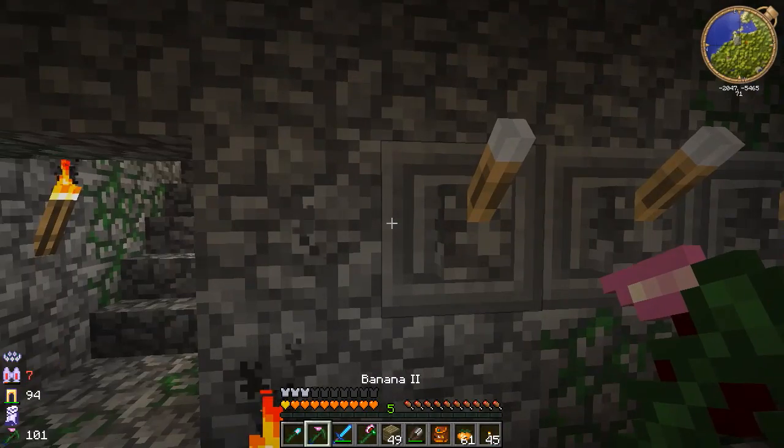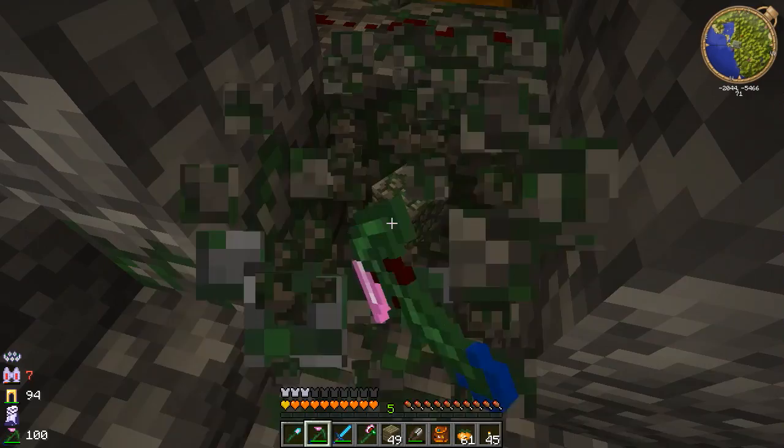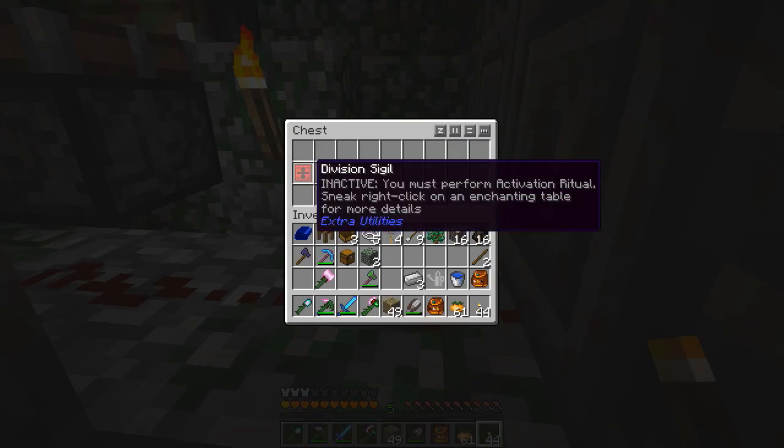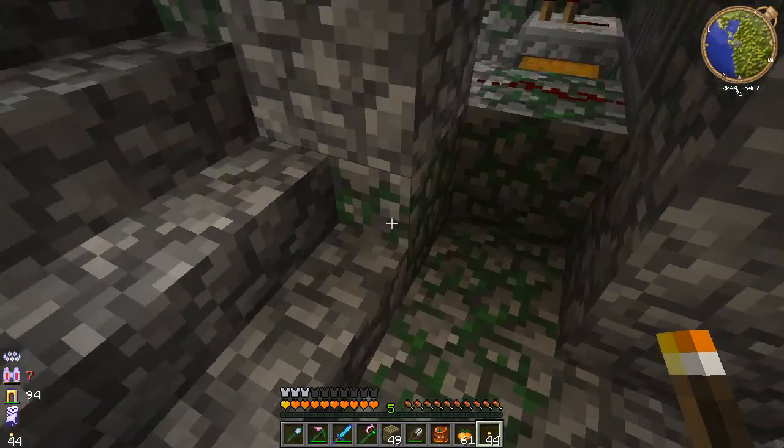What have we won? Iron, oh! And a sapling of some sort, and an axe - a thornium axe. Well, that's impressive, isn't it? What have I won from the second chest? A division sigil, which I'm not going to be using, and one of those. Lovely.